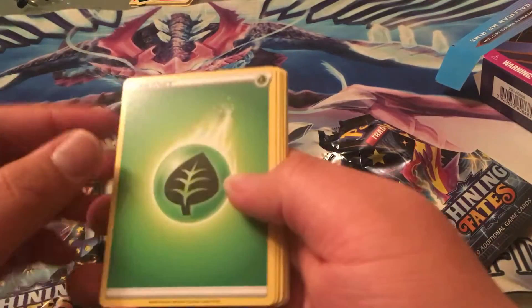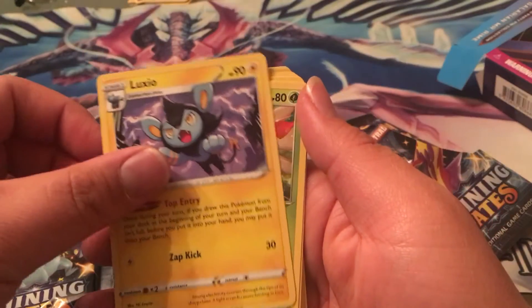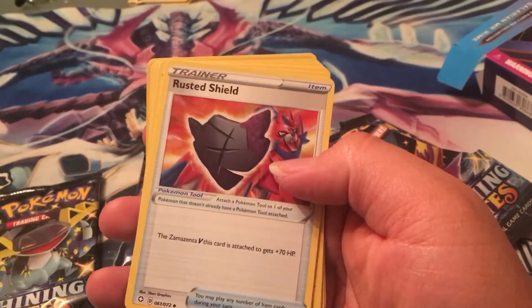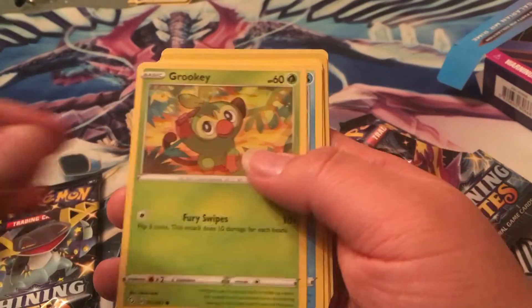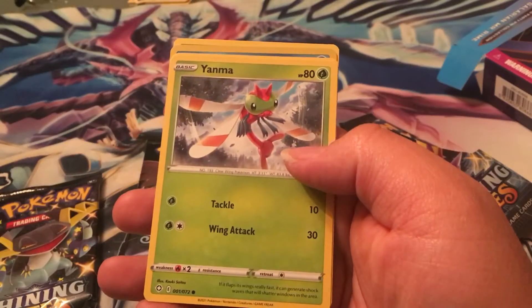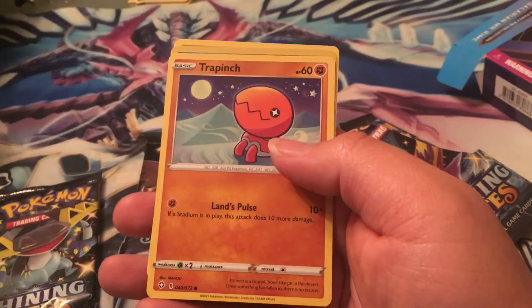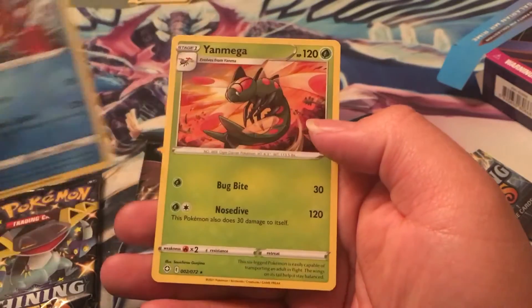Starting with the Grass Energy. Luxio. Just going to go faster — everybody's kind of already seen a lot of this main set stuff. Slow down for the last two cards. Weasel. Did we see a shiny already? Nope. Volcanion. And nothing. Okay.